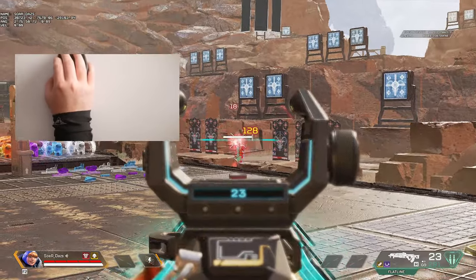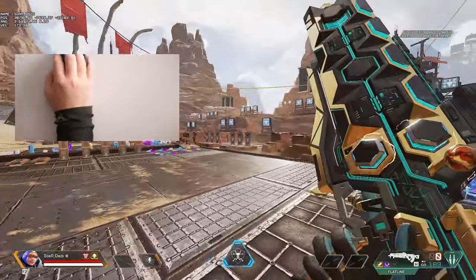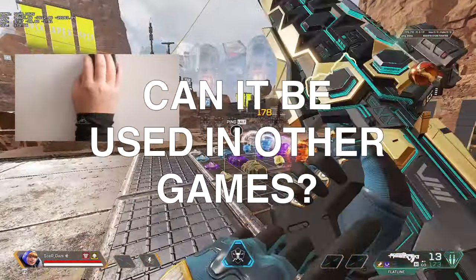Why do people call this a glitch? It's not a glitch. It's just like spamming your button in Mario Party — it's just a technique. Because Apex Legends has the same recoil when you aim your gun, this mechanic is possible. Any game with a predictable recoil pattern, this mechanic can be utilized.